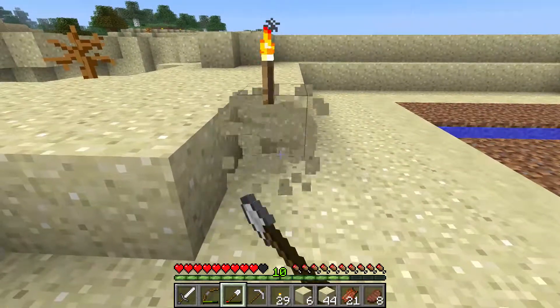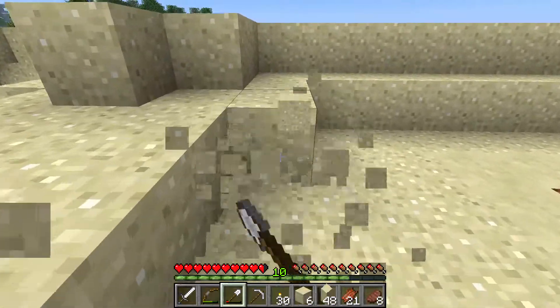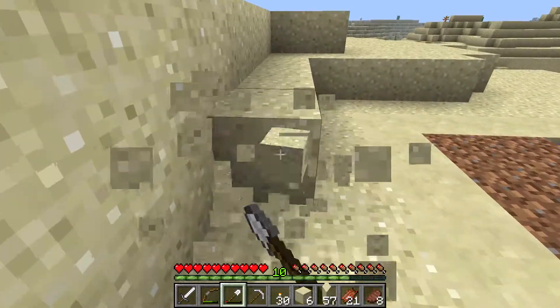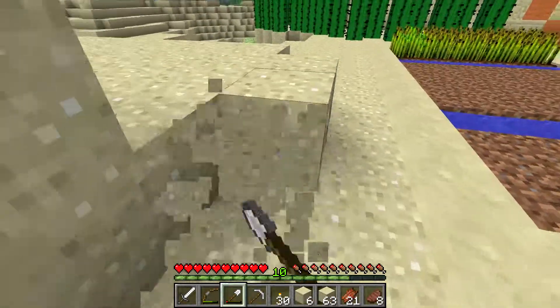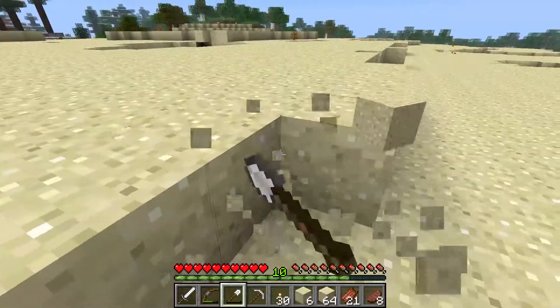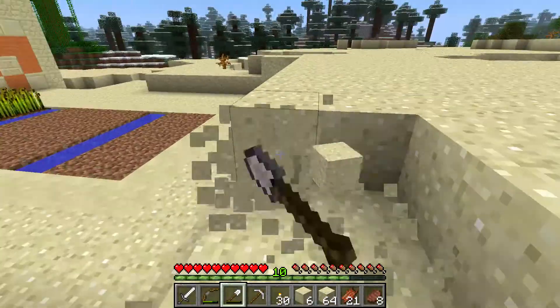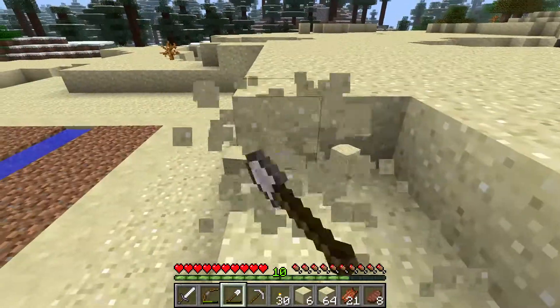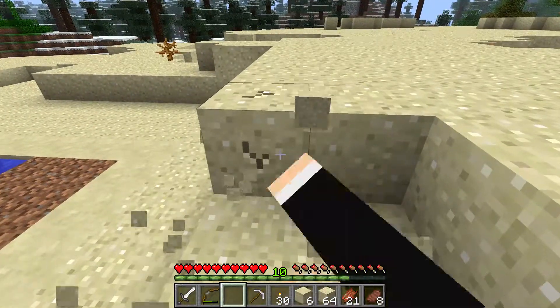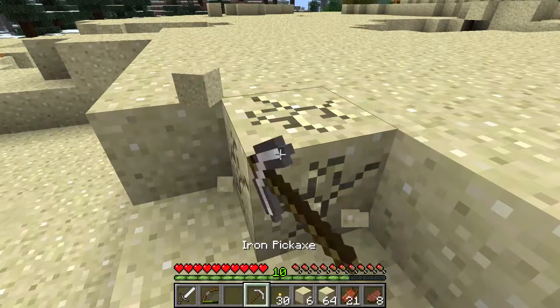First thing I want to do is get a little bit more breathing room over here. It's a little too claustrophobic for my liking. Shovel away at all this dirt over here — and by dirt I of course mean sand. And we're out of a shovel. There we go. This pick will work just fine.